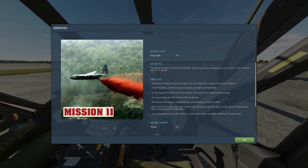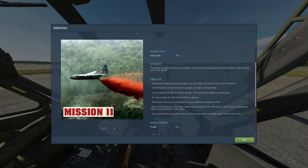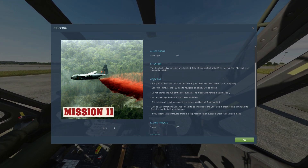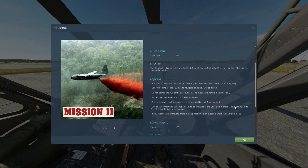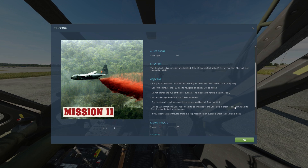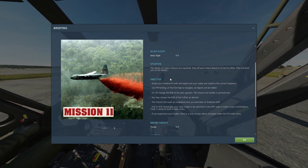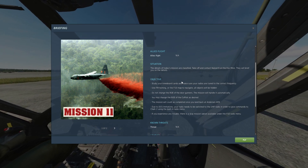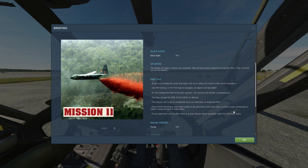Hello everyone, Reflected here, and today we're going to fly through mission 11 of my upcoming Huey campaign called Paradise Lost. This is a fictional campaign set in 1968-69, a fictional conflict taking place on the island of Guam.